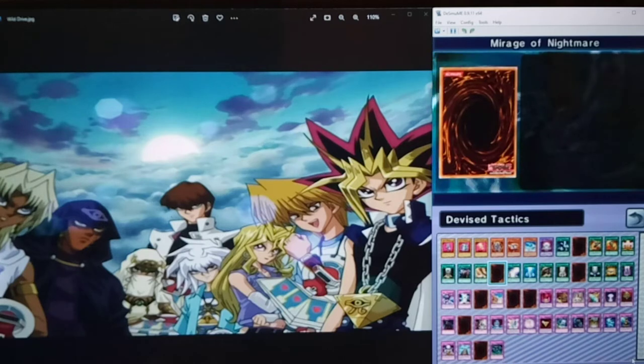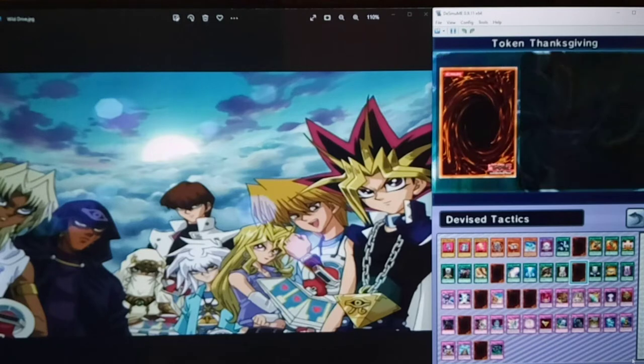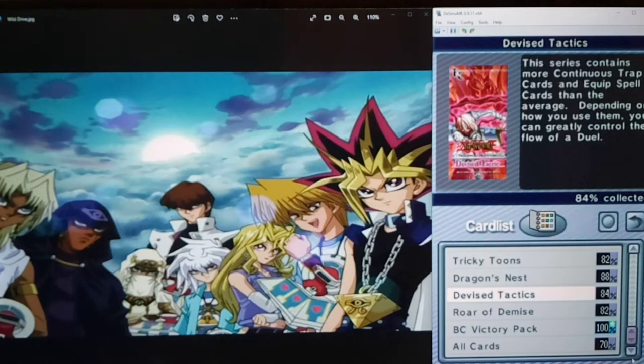What else are we missing? Mirage of Nightmares is so good, though I think that is banned in this game. Token Thanksgiving combos really well with Scapegoat. Begone Knave is actually a really good continuous trap - any time a monster inflicts battle damage, that monster is returned to the owner's hand, so it's a very interesting floodgate. Chain Disappearance, Curse of Darkness - we're also missing Fiend's Hand Mirror and Trap Jammer. If you don't have Seven Tools for some reason, Trap Jammer's a pretty good card. So yeah, we're missing Trap Jammer, Mirage of Nightmare, and Butterfly Dagger Elma - some pretty good cards.